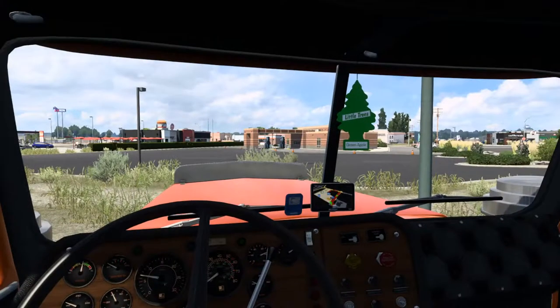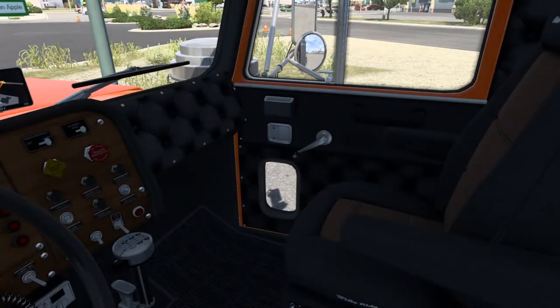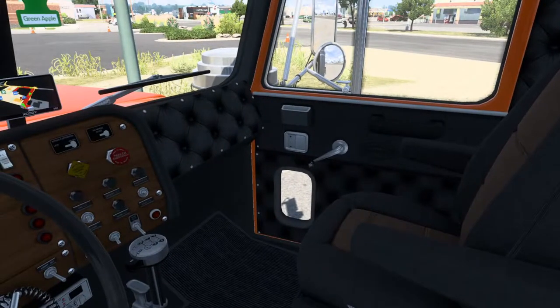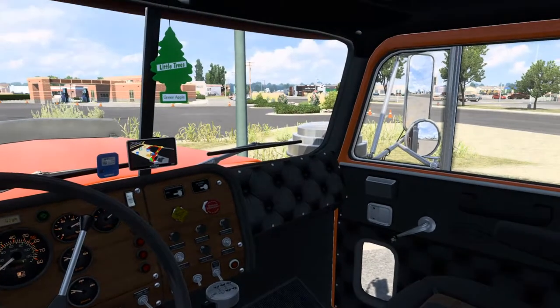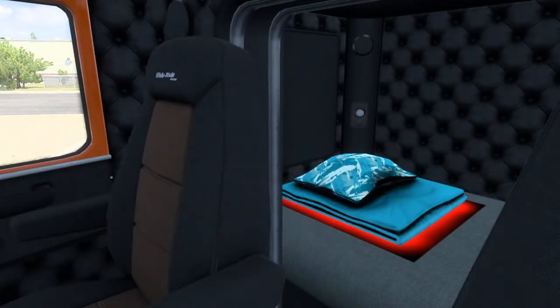Let's get to the inside. Here's the inside of the rig — it's got a nice interior. Check out those seats. Look at those floor mats. Nice shifter. Comes with a few color options as far as the interior goes. Got our blankets and pillows.